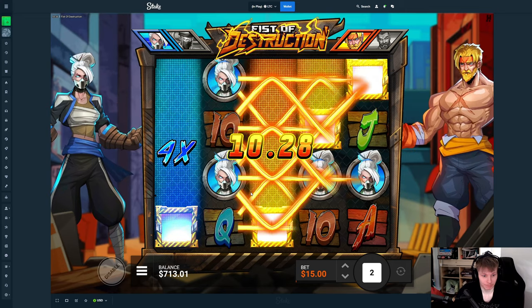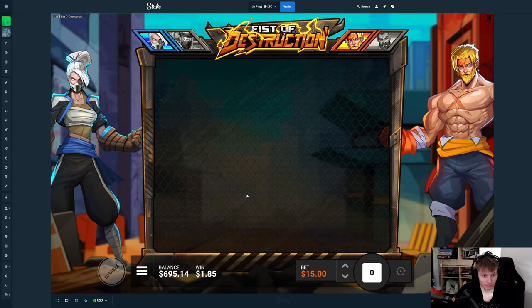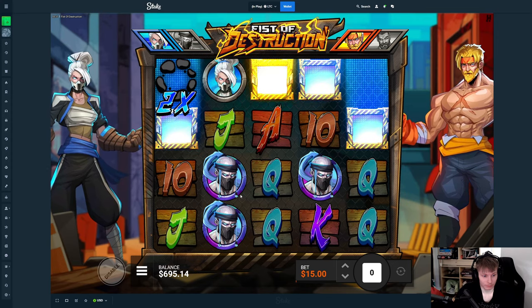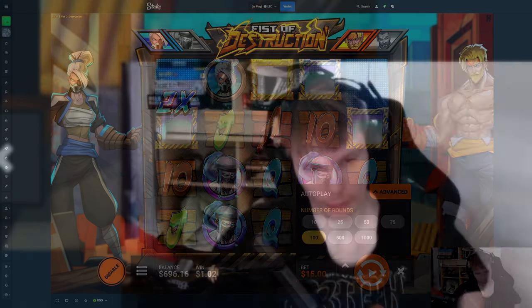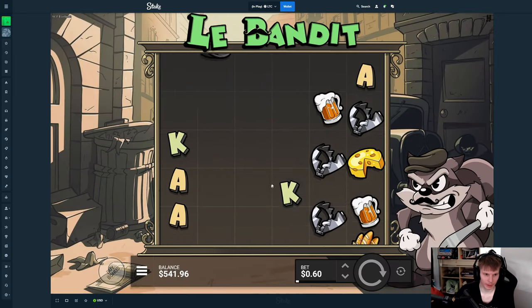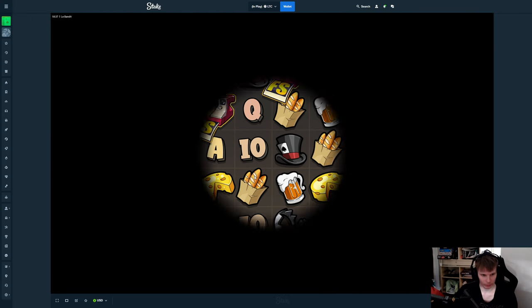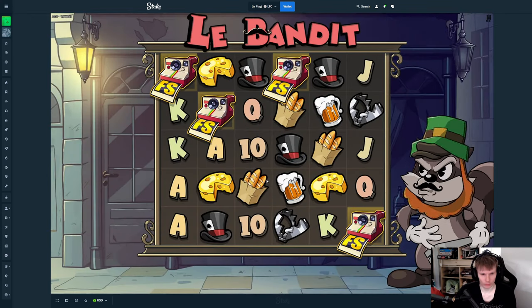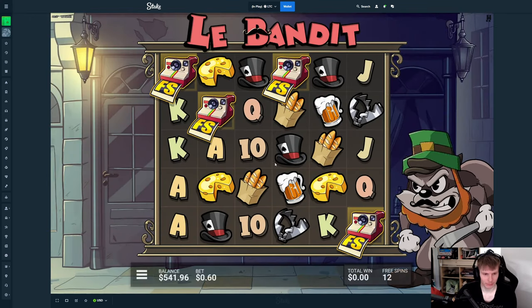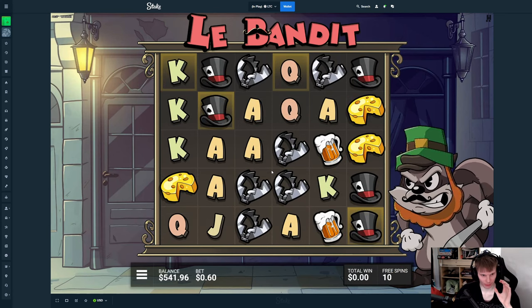I mean, like we've done 100 spins and we're down 250. You know what, I think I want to do some buys on some other slots right now. I'm gonna do a 150 buy on this one — maybe two or three. I hope one of them can just pay really, really well, and maybe I'll go over to Wanted as well. But right now we just need a lot of connections.